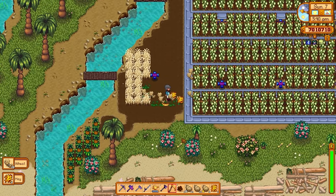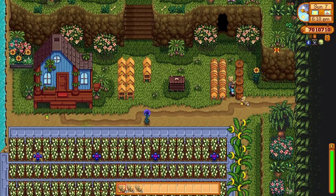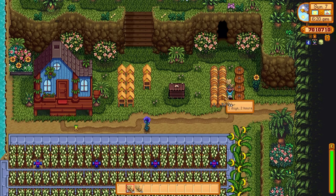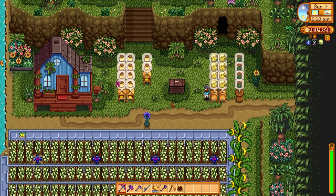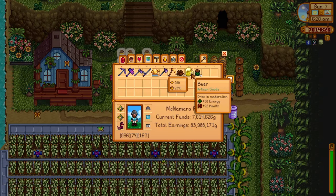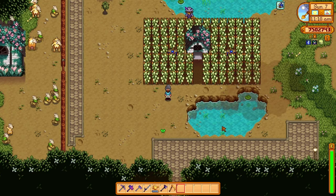Next up let's talk about wheat. Wheat is very cheap to buy — 20 gold for one piece. You can convert it into beer, and beer can sell for a lot of money. Wheat is also a multi-season crop, meaning you can plant it in summer and it will survive all the way into fall. Putting wheat into a preserve jar takes two days and thirteen hours, but putting it into a keg takes only one day. If you have wheat, always put it into a keg for beer — 280 gold for beer including the Artisan profession. Very nice money indeed.